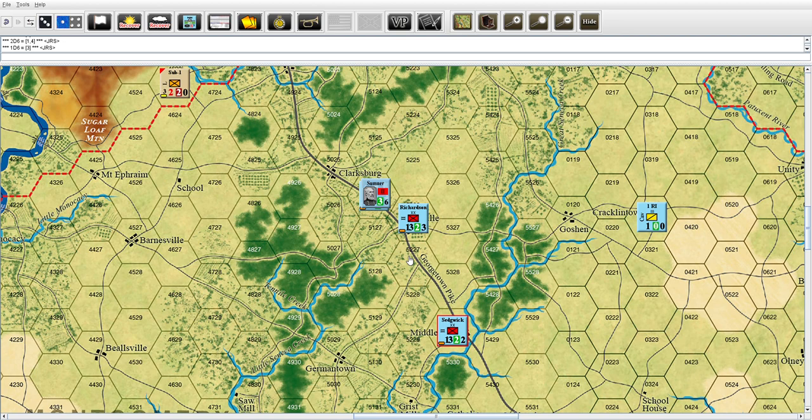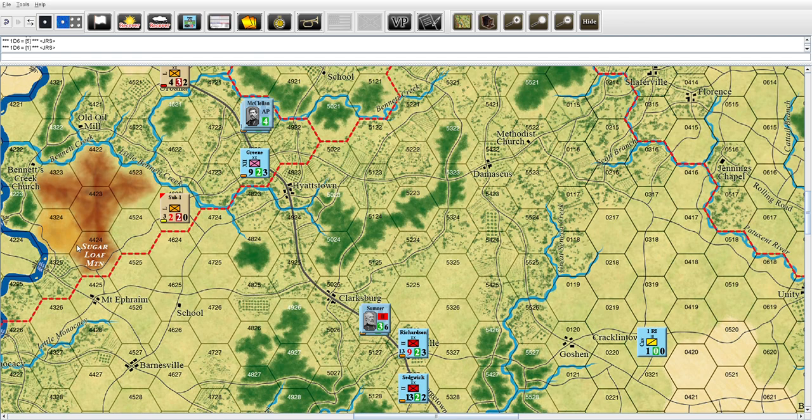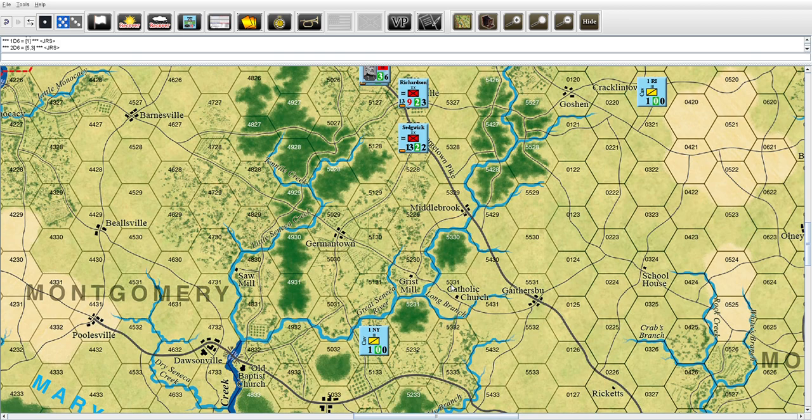Checking the EM markers for all three - French is okay, Richardson gets five, he'll flip and power disorg, and Sedgwick is one, he's alright. Solid. Die roll today - Union wins that.